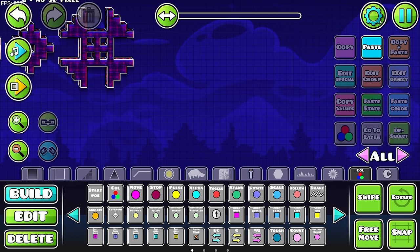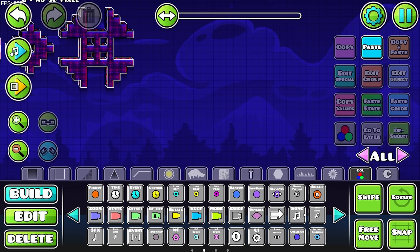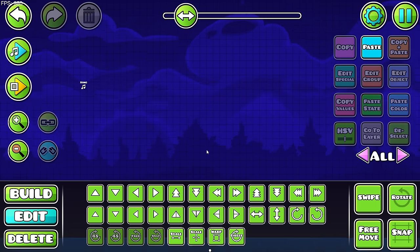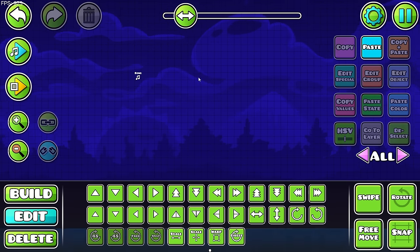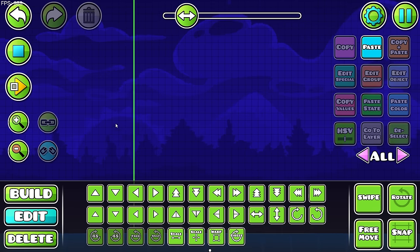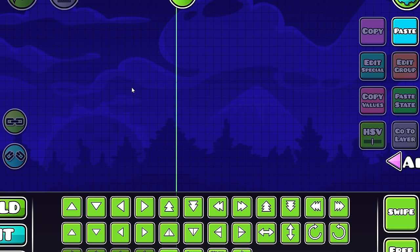I want this level to be like 3 minutes long or something, and the difficulty is not going to be that hard so you guys are going to be able to beat it as well. Let me just make the music cuts with the music trigger and see where we land. Listen to this — this is like the first cut that I added, and you cannot even notice it. This is the perfect thing. I want this cut to be perfect so you don't even notice that the song is changing. So that's like the drop.